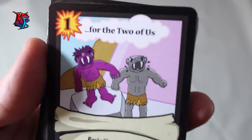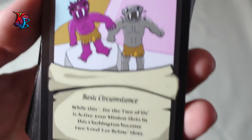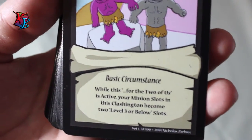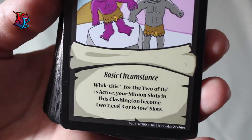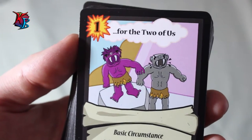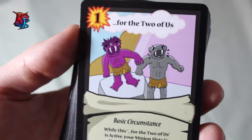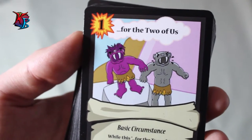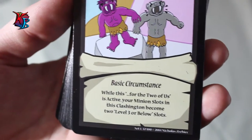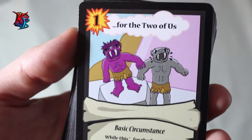For the Two of Us is the counterpart of Room for One More. It costs 1 action and is a basic circumstance whose effect is: while this For the Two of Us is active, your minion slots in this Clashington become two level 3 or below slots. Although you only have two slots now, you can play bigger things in one of those slots, and with only two slots it's much faster to call the Clash. If you can put two big level 3 minions in it, this card can be quite remarkable.